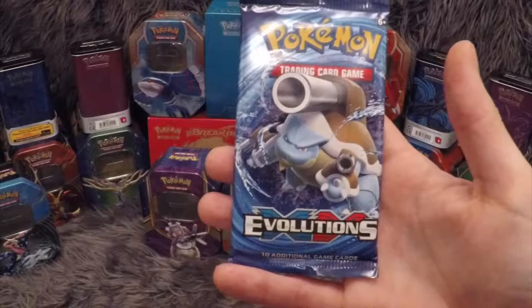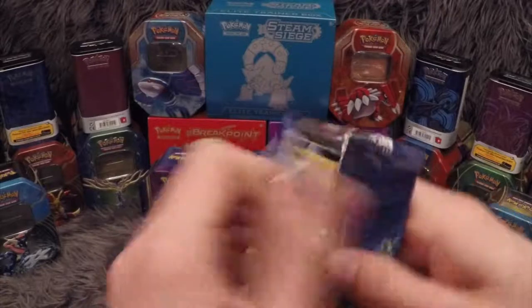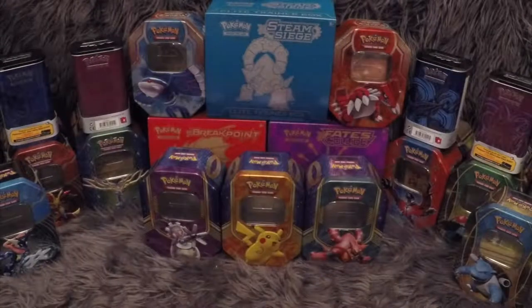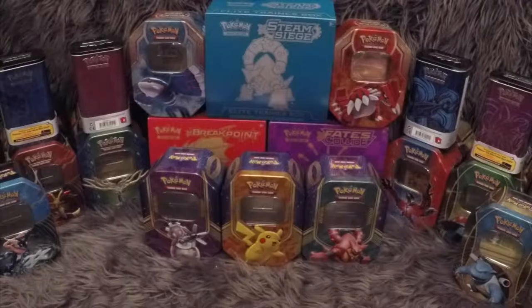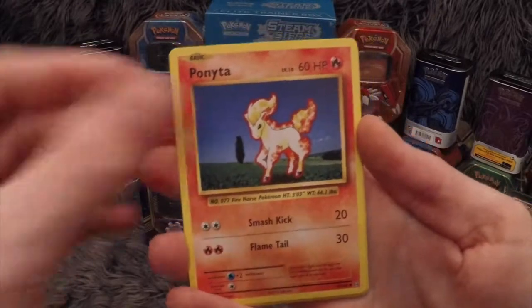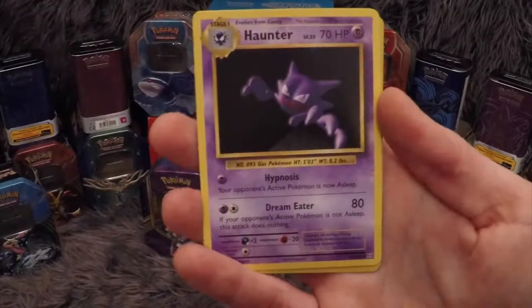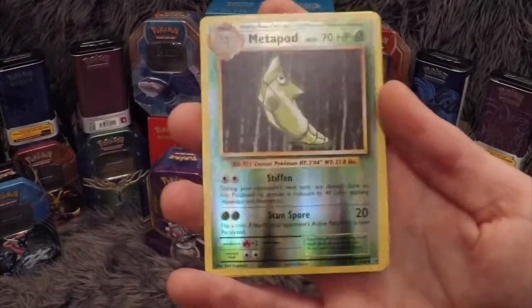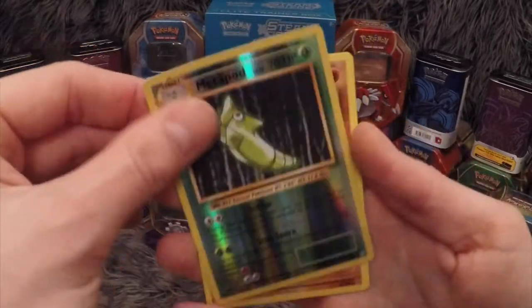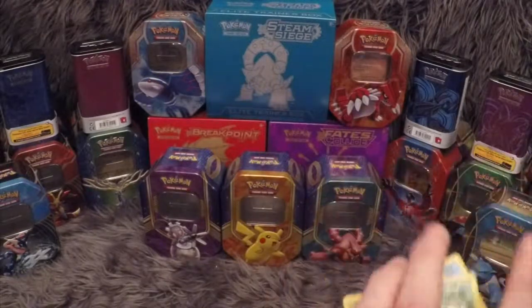Our final pack in this Blastoise Elite Trainer Box has the Mega Blastoise on the front. We have: Onix, Staryu, Pikachu, Doduo, Ponyta, Slowbro Spirit Link, Brock's Grit, Haunter. Metapod is our reverse and our rare is Dugtrio non-holo.